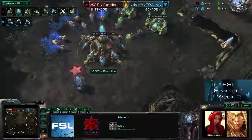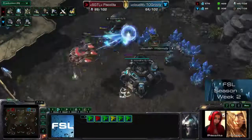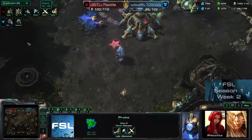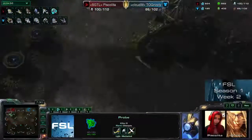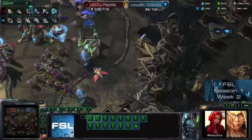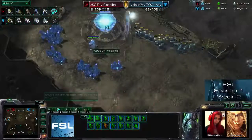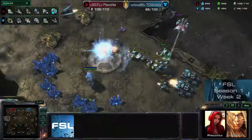Piskalita doesn't have that many units on the ground actually — it's 13 adepts, and they're all back here because she was thinking the same thing I was: that Grizzly was trying to do a massive doom drop into her main base. So all the units are back there, meaning this third base is going down for certain. Not even cancelling the Nexus in time — that was a little mistake. Now she's moving back with all her units, trying to get them in position while coming in with the Phoenixes from behind.